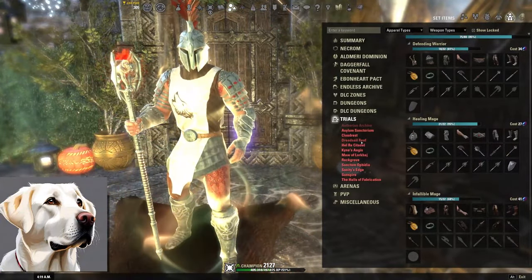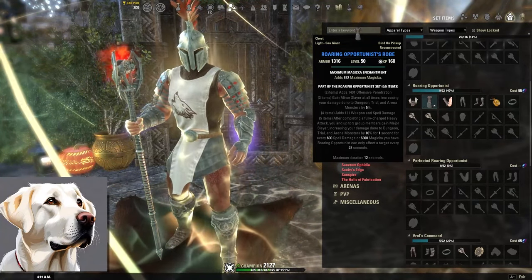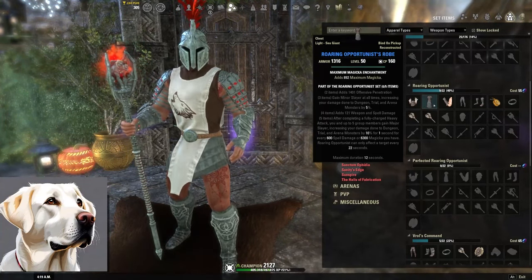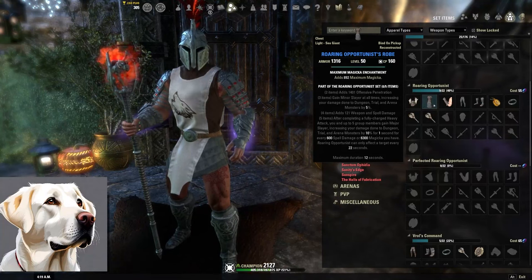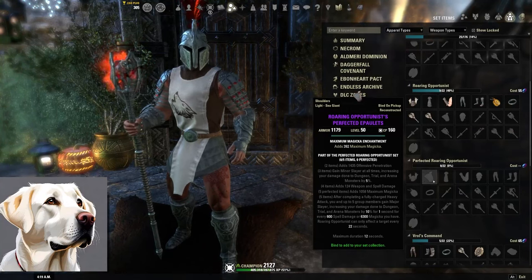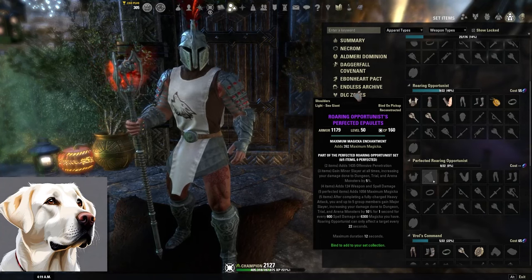Next set is called Roaring Opportunist, which comes from the raid Kynes Aegis. Kynes Aegis came out with the Greymoor expansion and is located in Western Skyrim — my favorite raid by far, all Nordic themed. Two-piece is penetration, which is a weaker line for healers, but the five-piece is what makes it so good. Three-piece is Minor Slayer, four-piece is weapon and spell damage, the perfected five-piece is Max Magicka. The five-piece says after doing a heavy attack, you and five others get Major Slayer for one second per 600 spell damage or 6,300 Magicka that you have, up to a maximum of 12 seconds. This is a great set especially in dungeon or arena settings because you're 100% of the time buffing the entire group.